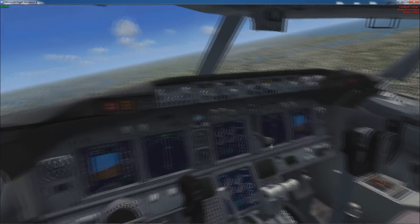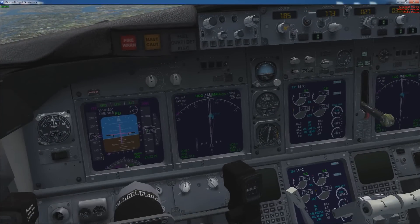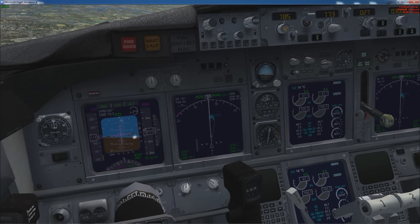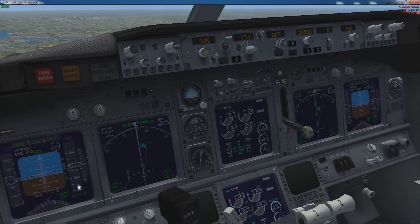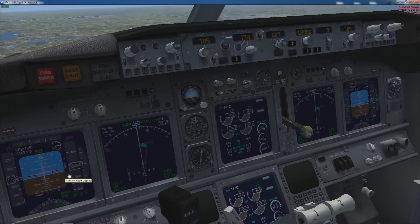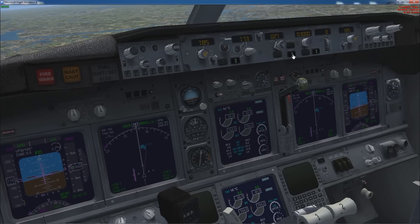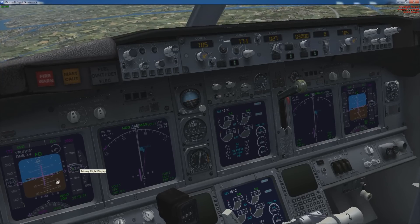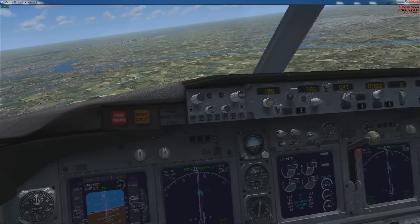As you can see we are turning on to the final course now, so what we're going to do is switch to nav and it will bring up this diamond. Now what happens here is this is how far to the left and right you are, and this is your height. As soon as this reaches this line you need to switch to the approach hold. So we're just going to wait for that to hit this diamond. I'm also going to put my gear down now. Now the diamond has hit the white line — I've hit the approach button, which means now our plane's autopilot is going to make sure that we're always at the same height as this diamond.